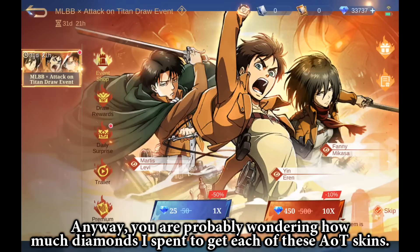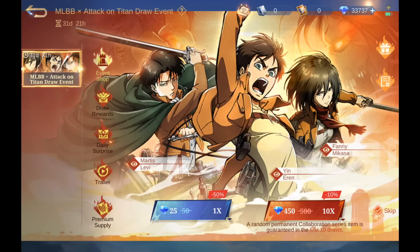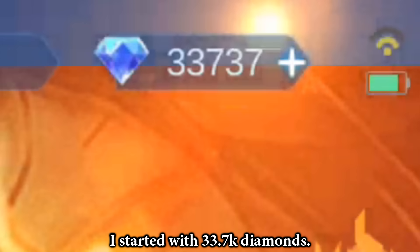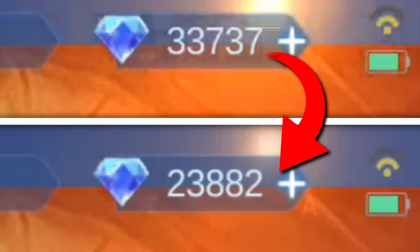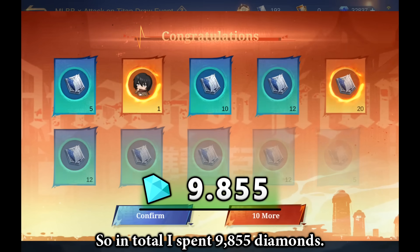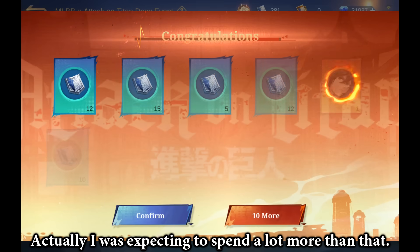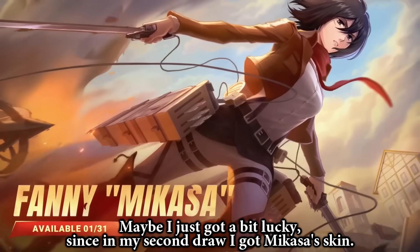Anyway, you are probably wondering how much diamonds I spent to get each of these Attack on Titan skins. I started with 33.7k diamonds and ended up with 23.8k. So in total, I spent 9,855 diamonds. Actually I was expecting to spend a lot more than that. Maybe I just got a bit lucky, since on my second draw I got Mikasa's skin.